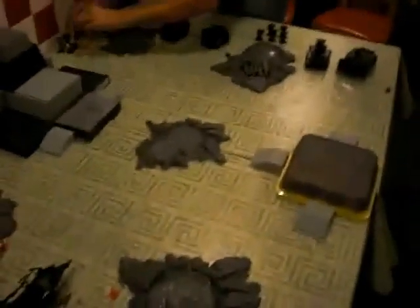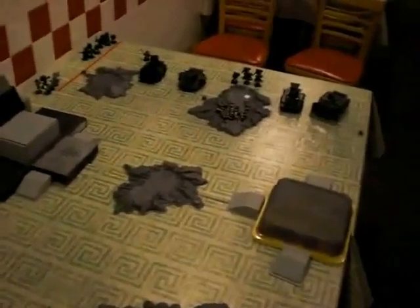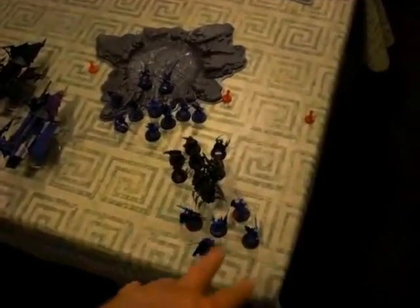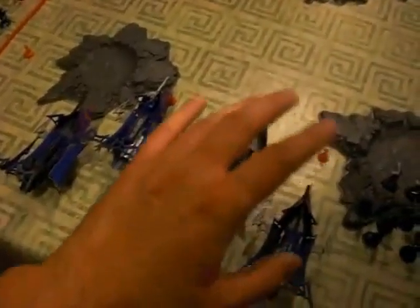We're going to try a quick 1250 point game here, under an hour, playing for victory points. Ed won the roll so I deployed first. My deployment: Warriors of the town, Dark Lances, Grotesques with him, Nicoloi, Talos, Scourges, three Raider squads with five men each.